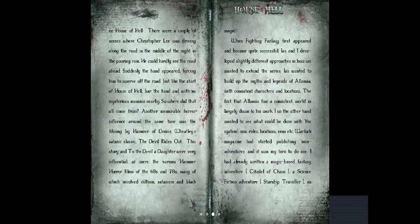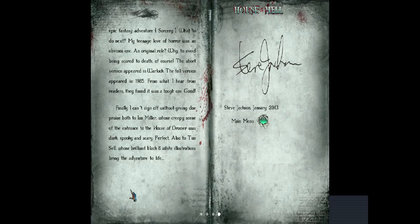When Fighting Fantasy first appeared and became quite successful, Ian and I developed slightly different approaches in how we wanted to extend the series. Ian wanted to build up the myths and legends of Allansia with consistent characters and locations. I, on the other hand, wanted to see what could be done with the system — new rules, locations, eras, etc. Warlock Magazine had started publishing mini-adventures and it was my turn to do one. I had already written a magic-based fantasy adventure — Citadel of Chaos — a science fiction adventure — Starship Traveller — an epic fantasy adventure — Sorcery. What to do next? My teenage love of horror was an obvious one. An original rule: to avoid being scared to death, of course. The short version appeared in Warlock. The full version appeared in 1985. From what I hear from readers, they found it was a tough one. Good.